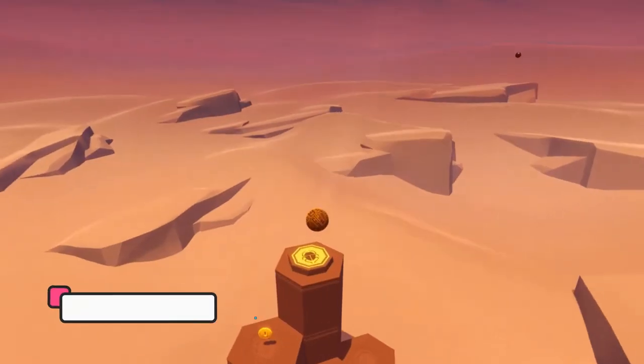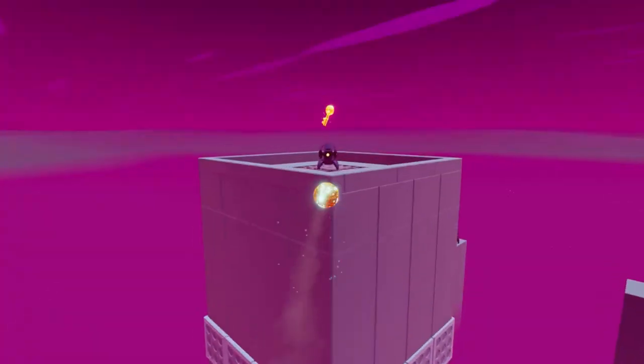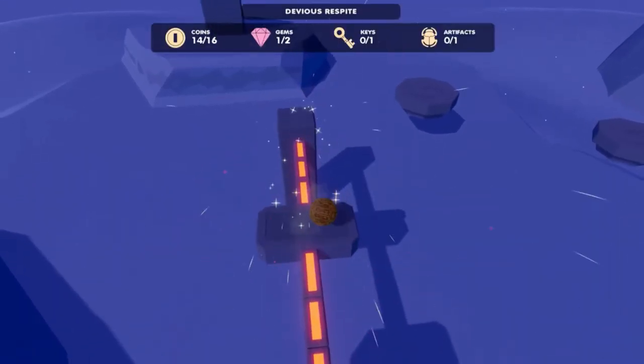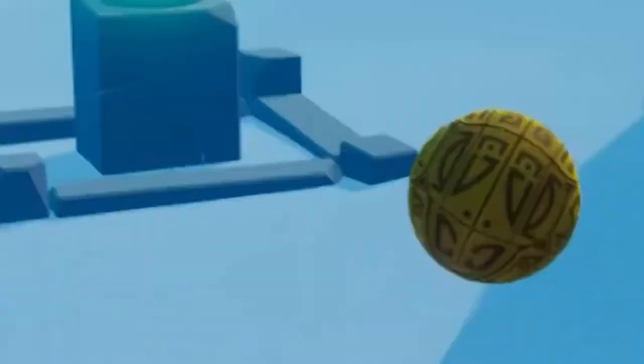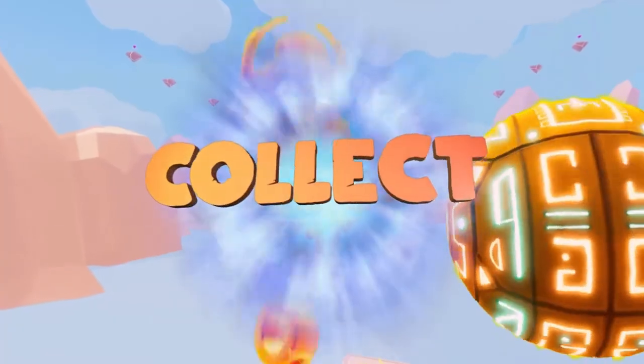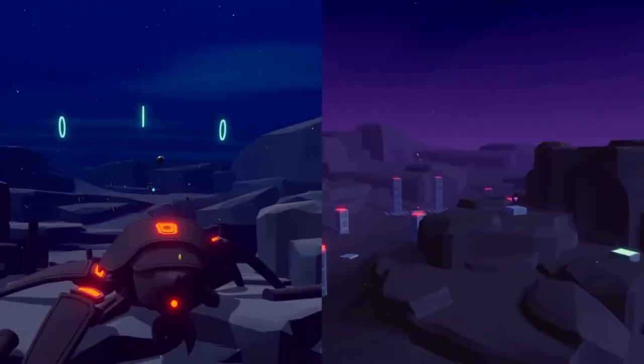Next up we have Glyph, another free VR platform title where every jump feels so right. This game's main objective is to collect relics, analyze the surroundings, and set your speed accordingly. You can compete with your friends, win and unlock multiple skins. Since the level design is non-linear, there are various approaches to complete each stage.